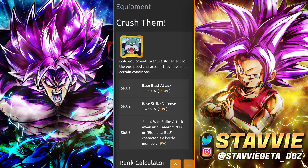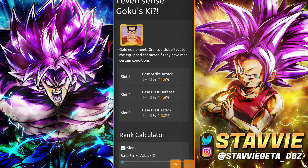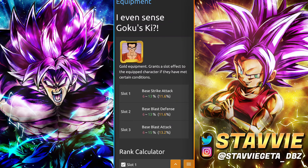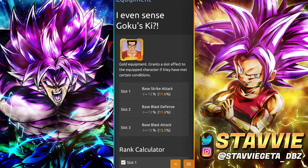On this version we have a bit of a lighter option — 'Even I Can Sense Goku's Ki.' What's nice is it applies to all purple units and gives double offenses: 13% to Strike Attack, 15% to Blast Attack — so it's better for Blast-type purple units — and 13% to Blast Defense. I wouldn't go nuts farming this one, but it's a nice one to have for purple units when you just want to crank up the damage.